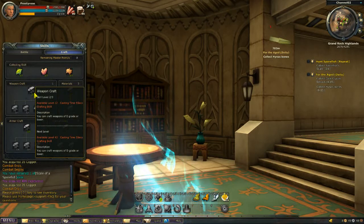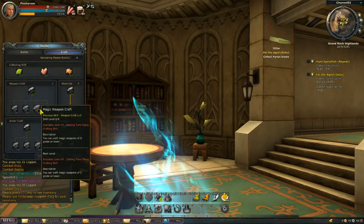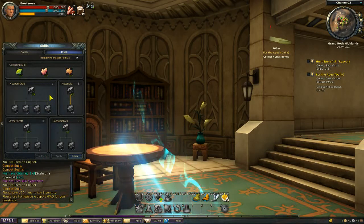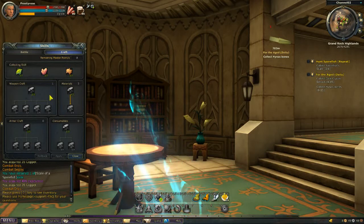The weapon craft tab allows you to create weapons. As you increase the skill, you unlock tiers: sword craft, firearm, magic, and assassin class. Of course you should choose a tab which suits your class, or you can go for all and just become a weapon crafting merchant if you want.